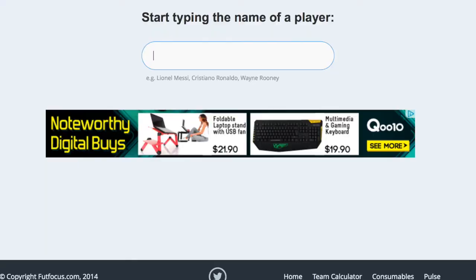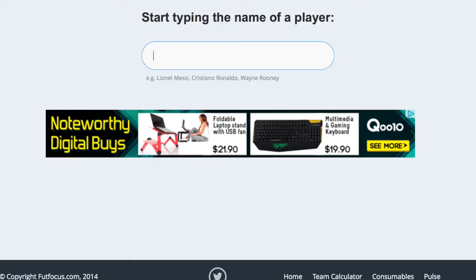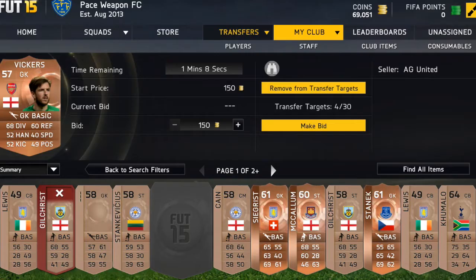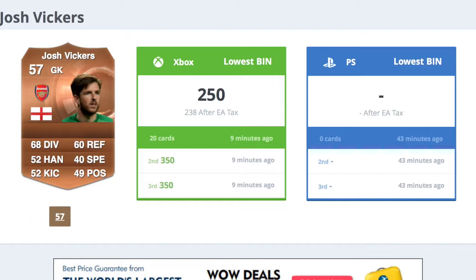The first player we're going to check out is Wickers from Arsenal. He's actually the fourth keeper or something — Martinez is keeping goal at the moment. As you can see he has no bids so we're not going to check him out. Let's go to Secrets — I don't even know how to pronounce his name.